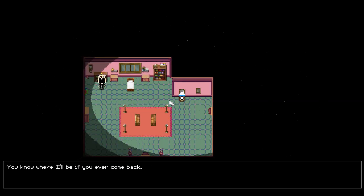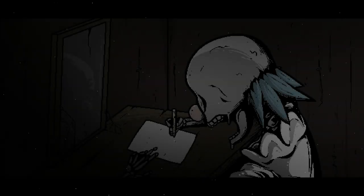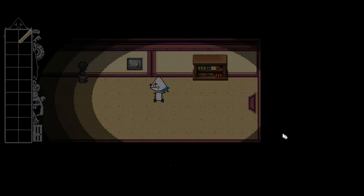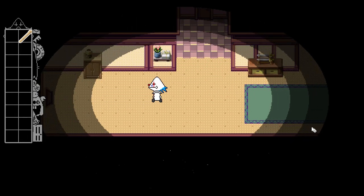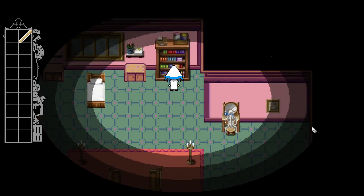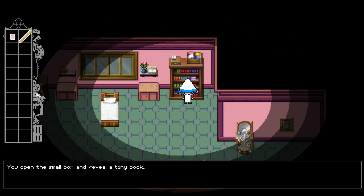Well, I hope you find success in your endeavor. You know where I'll be if you ever come back. There's a void out there. It's been here for a very long time. In a large bookcase you find a small box — you open it to reveal a tiny book and inside you find a bronze key. I just want to have some fun.